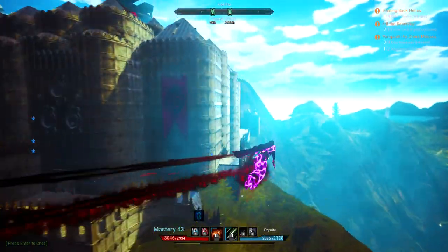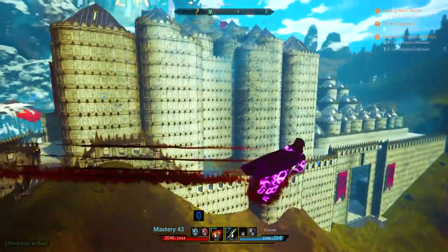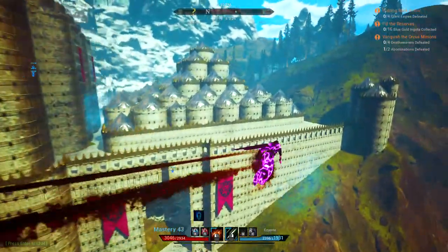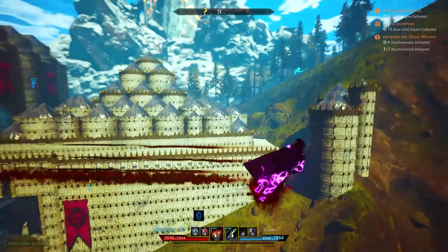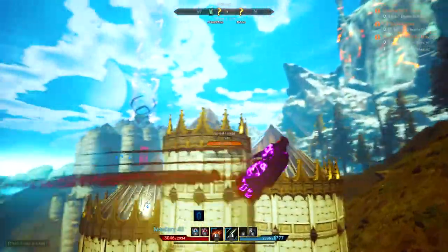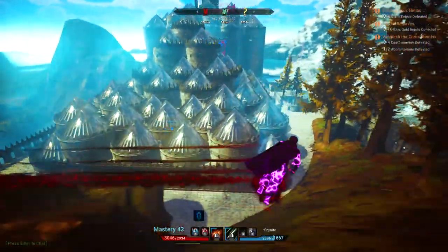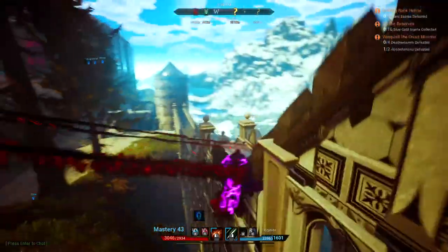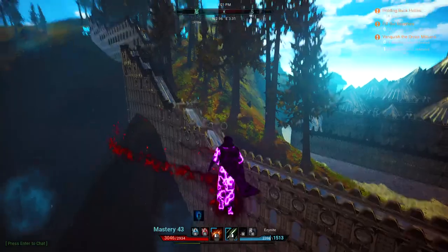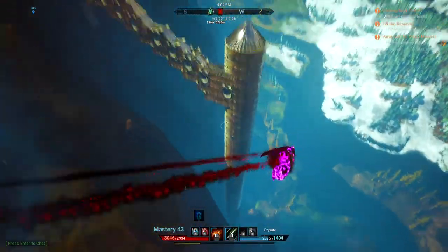We'll go to the other side and give you a kind of outside tour. A lot of farming and figuring out how to test things — we go into a personal server to test it. There's a little pathway that goes up and a little side pathway that drops down to a massive tower.